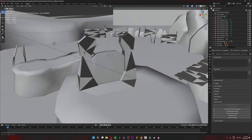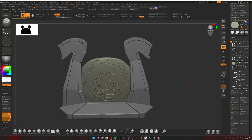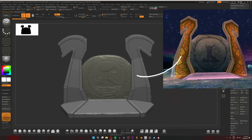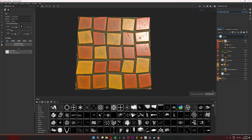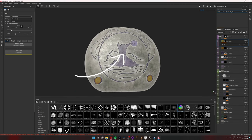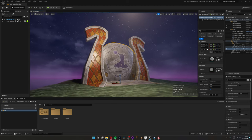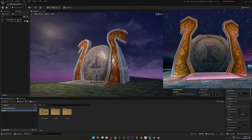Moving on to the door in the middle of the island — I imported the original model as a base and started sculpting again. I needed to make the tileable textures for the tiles on the sides, making the normal map in ZBrush and finishing in Substance Painter. Once I had my tiles, I moved on to the boulder in the middle. Because of the painting of the Fairy Council, I made a dedicated texture for that one. And there we have it — our beautiful door.